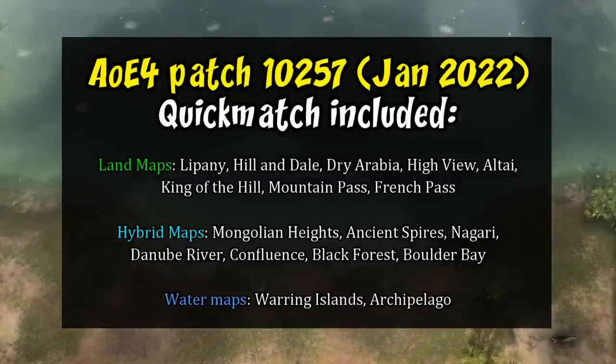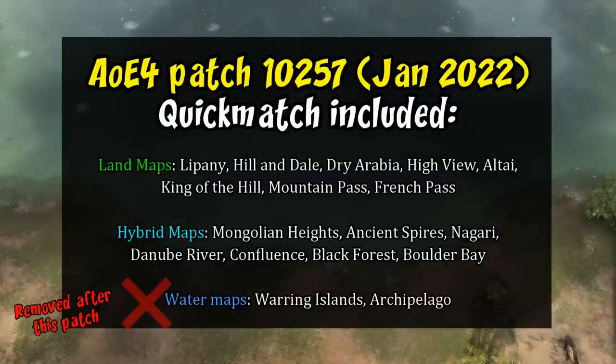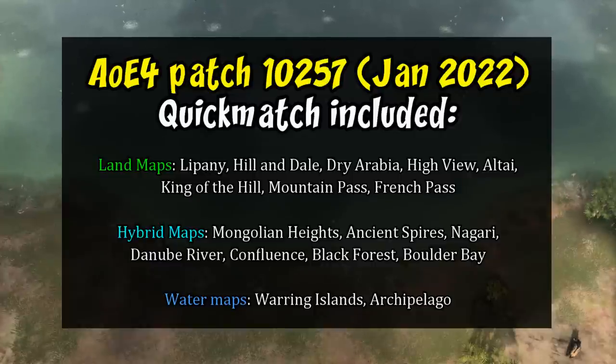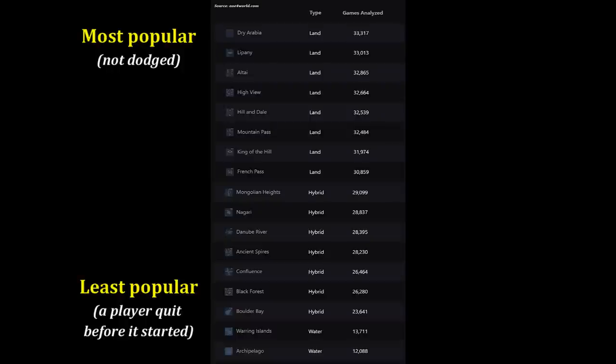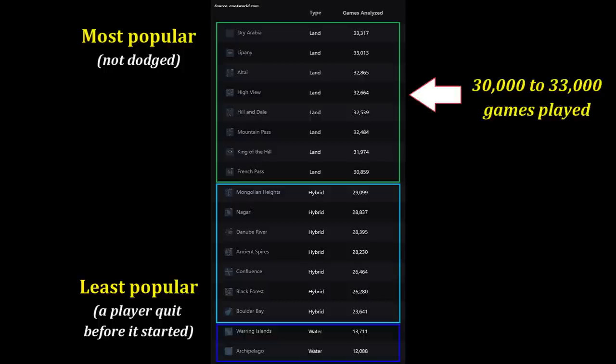During patch 10257, for example, quick match gave the option of eight pure land maps, seven hybrid maps with rivers or lakes, and two full water maps — the last patch that even gave the option of playing full water maps in 1v1 quick match. Now players cannot pick which map they play in quick match, so theoretically all maps should have been played equally unless players were intentionally dropping to avoid them. The pattern was clear: strictly land maps at the top, then hybrid maps, then full water maps — the more water added to a map, the more players would try to dodge it and requeue.